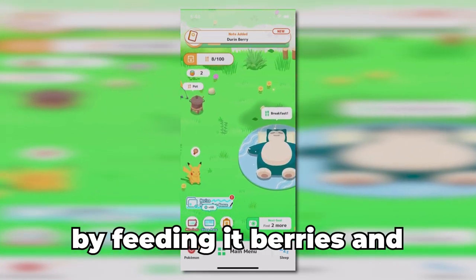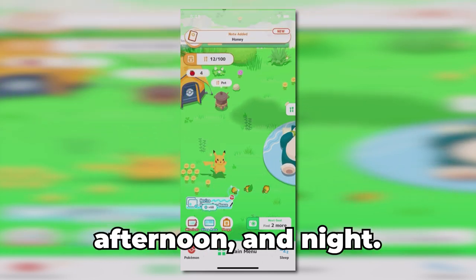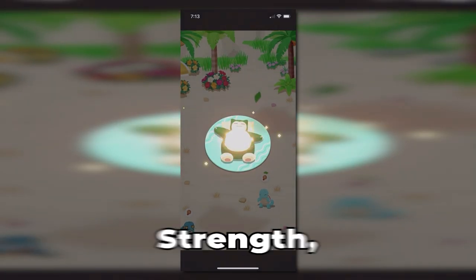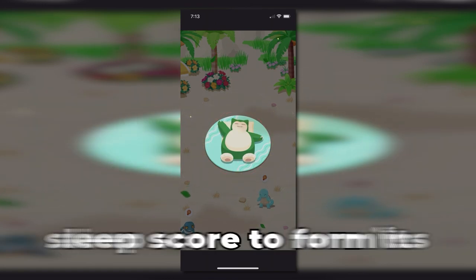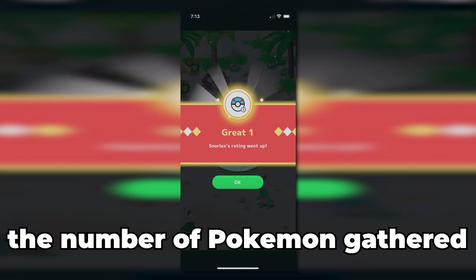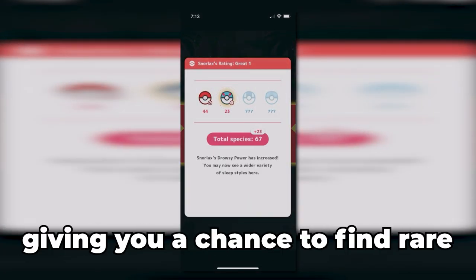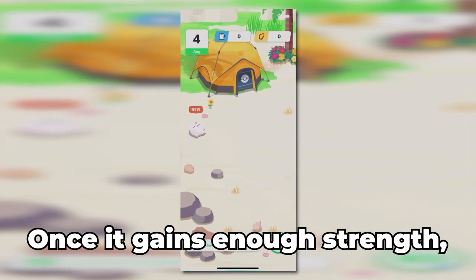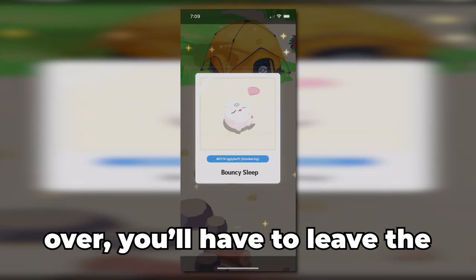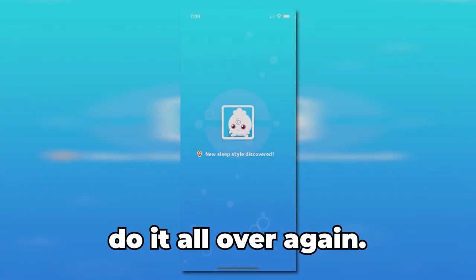You can raise Snorlax by feeding it berries and cooking its meals, although you can only give it three meals — once in the morning, afternoon, and night. Feeding Snorlax increases its strength, which is multiplied by the player's sleep score to form its drowsy power. As its power increases, the number of Pokemon gathered around Snorlax the next morning will also increase, giving you a chance to find rare sleep styles. Once it gains enough strength, its rating will go up. However, once the week is over, you'll have to leave the Snorlax behind to reset the rating system and find a new one to do it all over again.